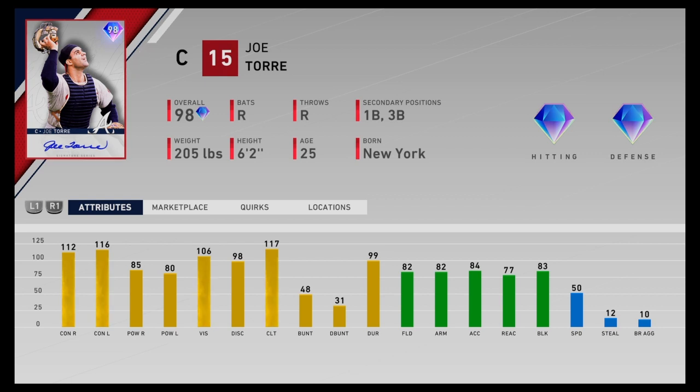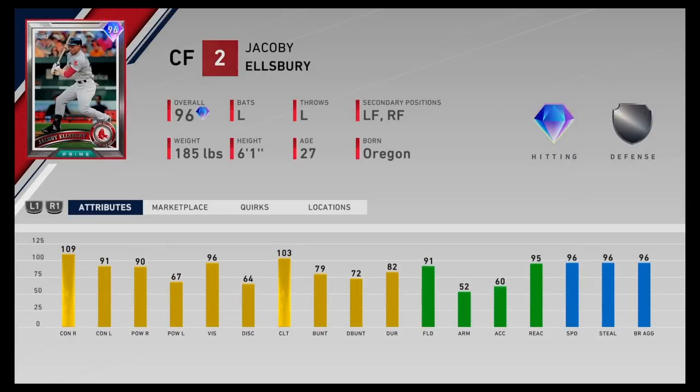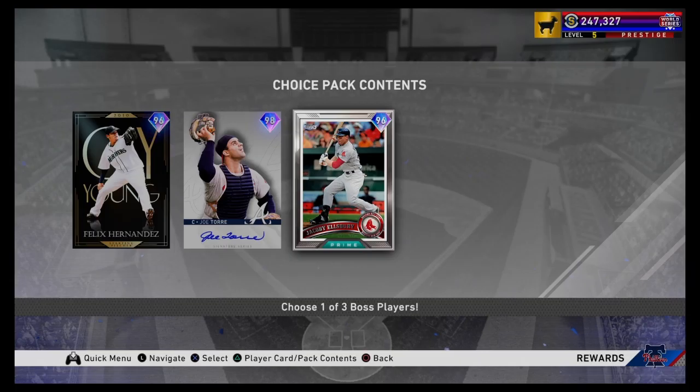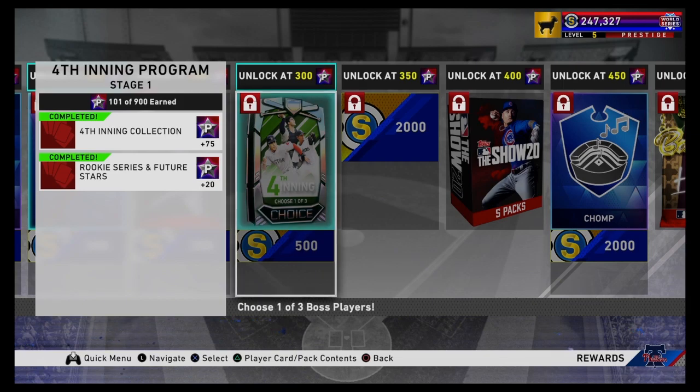I would say Joe Torre is probably better than Posey — I'd rather have him. He's got 106 vision, which is pretty good, and he meets the power threshold for the perfect-perfect home run. And we've got the 96 overall prime Jacoby Ellsbury, who can play anywhere in the outfield — diamond hitter, silver defender. He's only got 52 arm strength, so I'd probably put him in left field. He's got 96 speed, 96 stealing, so he's going to steal a lot of bases. 96 vision. He hits for power against righties but is a contact guy against lefties. My opinion: Felix Hernandez and Joe Torre are the two best bosses. Most people are going to pick one of those two.